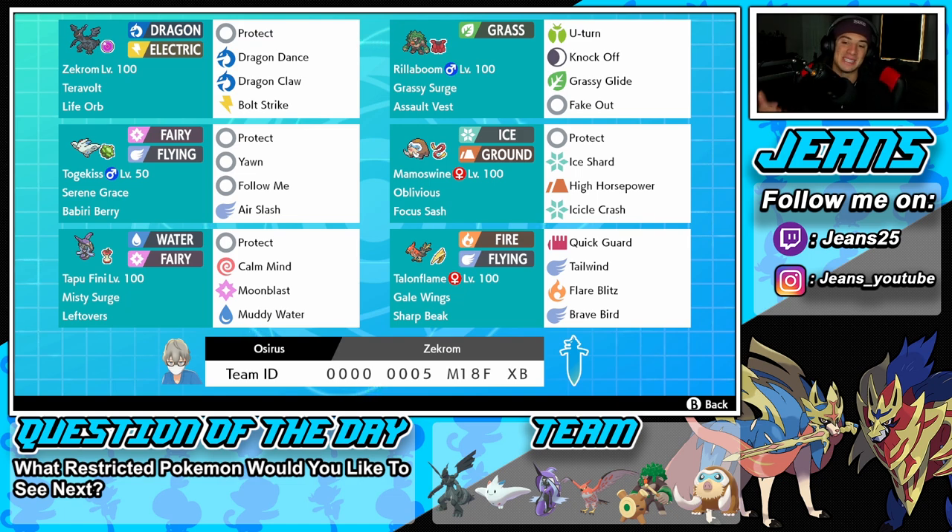Bottom left corner we've got Tapu Fini — the best Tapu. Misty Surge, Leftovers as item, Protect, Calm Mind to set up, Moonblast, and Muddy Water — both STAB moves. The final Pokemon is Talonflame, very underrated in my opinion. His ability is Gale Wing — every time we use a flying move at full HP we get first-turn priority, basically a free Tailwind set up. Sharp Beak as item, moveset: Quick Guard, Tailwind, Flare Blitz, and Brave Bird.